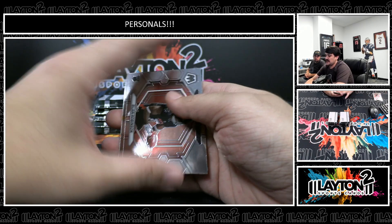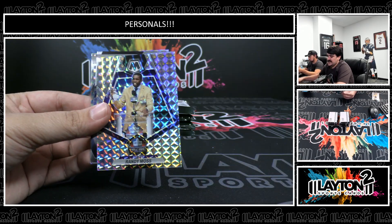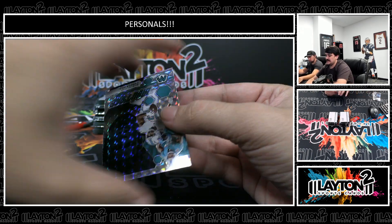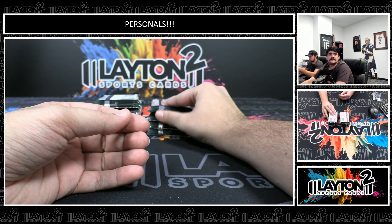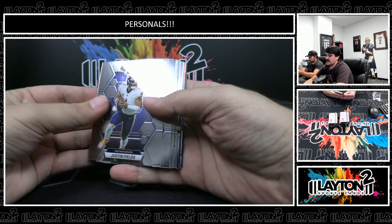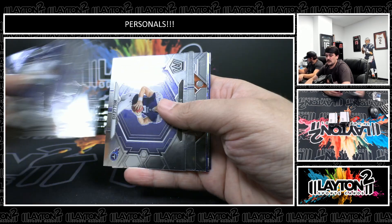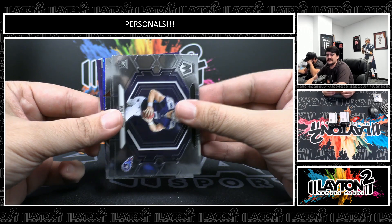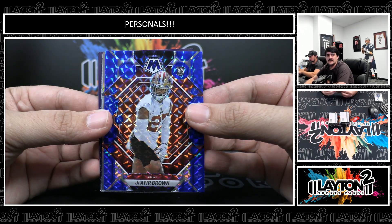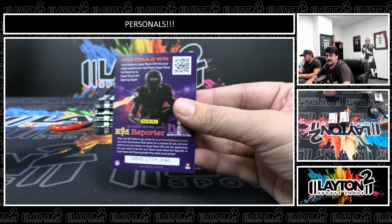Dalvin Cook. Got an NFL debut — Bijan. TJ Watt. Got a Michael Strahan Mosaic. Nick and Randy Moss on the Hall of Fame Mosaic. DK and Tyreek on the montage. Will Levis debut for the Titans. There's a Blue to 99 — that one's going to be Jair Brown, rookie for the Niners. Got a Silver rookie, Tavius Robinson. Got Montage — Josh Allen.